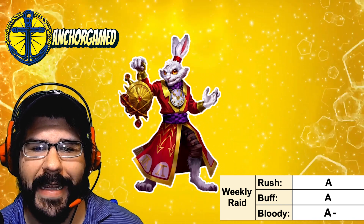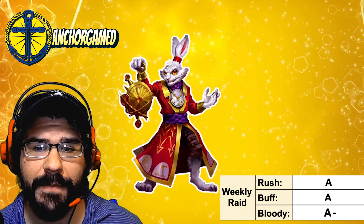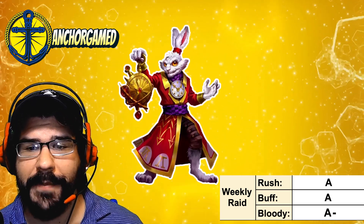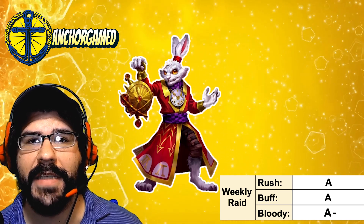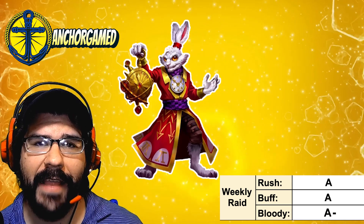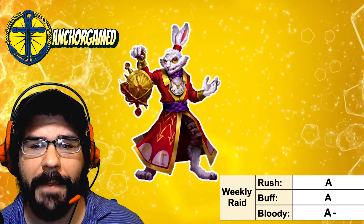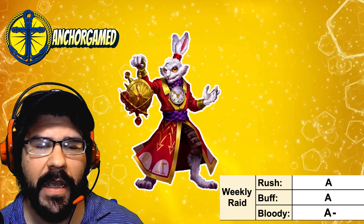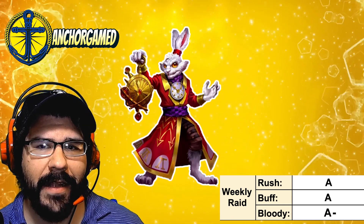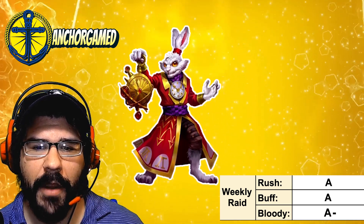Looking at his buff grade, he is going to get an A on buff reasoning. He's running at fast speed, being able to hit the target and nearby enemies, giving them defensive down. They're impacting it to where if they are giving themselves defensive up, you're negating that on that specific individual hero. For his bloody battle grade, he's going to get an A minus — you lose a little bit with the whole healing part, but still he's a hero running at fast speed dealing quite a bit of damage at that speed.